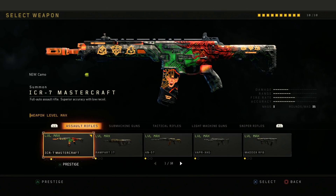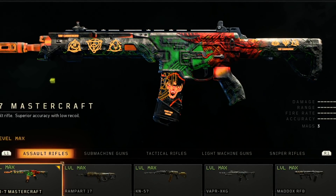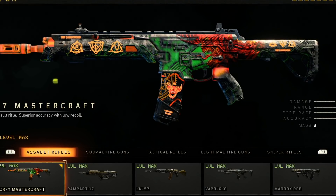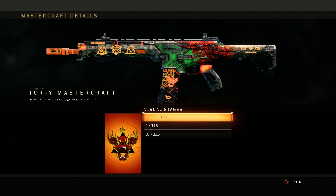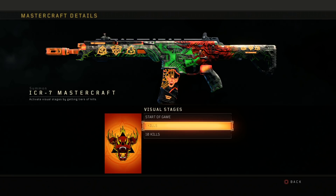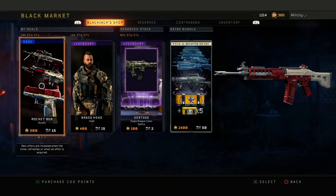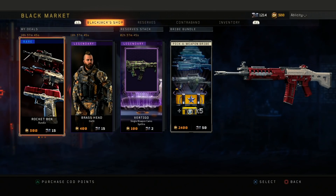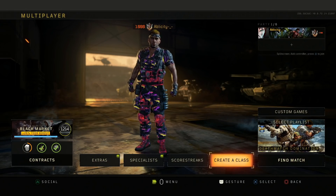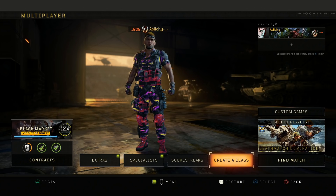So today we're going to be using the ICR-1 Summon Mastercraft. The ICR is one of my favorite weapons to use. In my opinion, this is the best looking mastercraft in the game — super clean with a very unique design. I'll show you the three visual stages quickly. It's an animated mastercraft. You can get this weapon from the item shop, check it daily in the Blackjack shop. You can buy it for free using reserve crates, which is great. Let me know in the comments what your favorite mastercraft is on Black Ops 4. Like and subscribe if you enjoy the content!